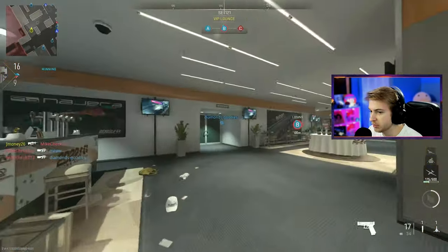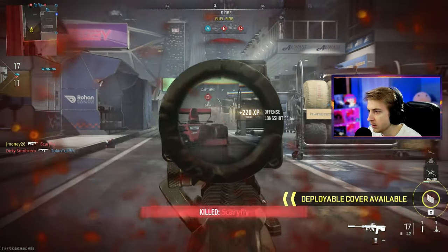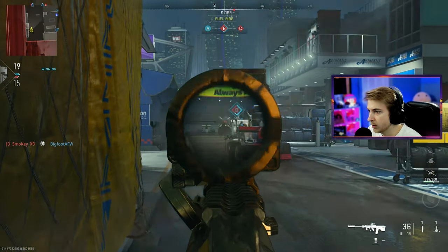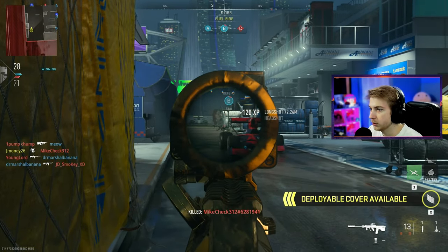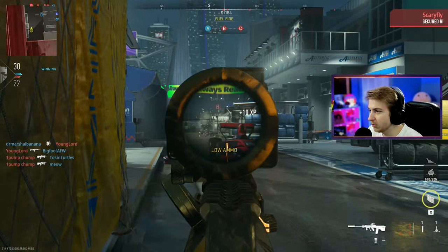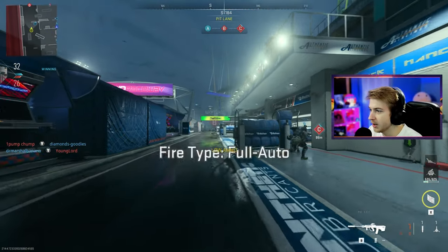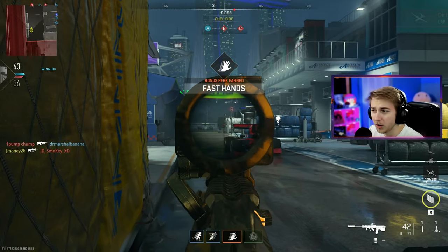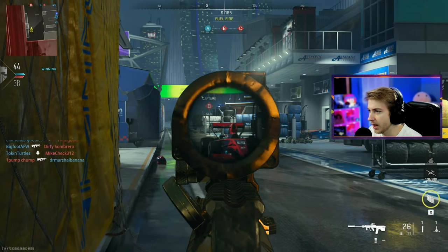I'll switch over to B and run back and forth between these two spots. There we go - that's one. I'll post up on my deployable cover and hope he comes back. He does! The only bad thing is I'm out of ammo now with one bullet, so I need to go scavenge or just die and get all my ammo back.